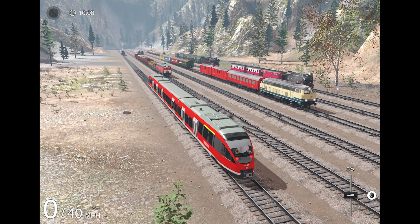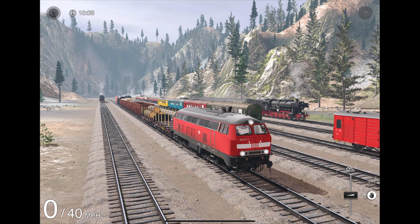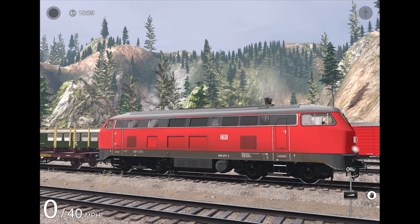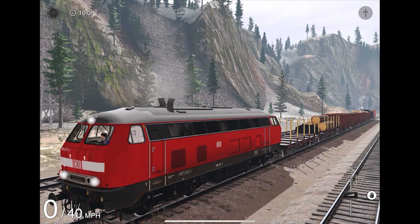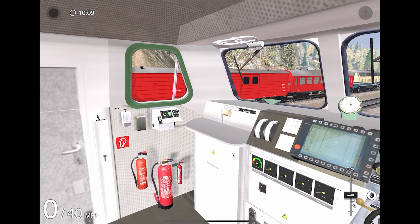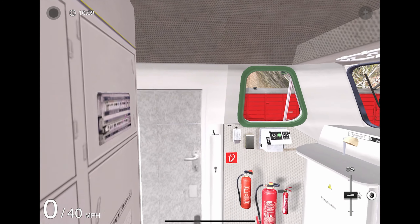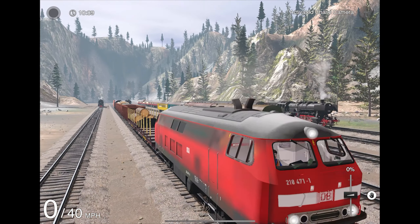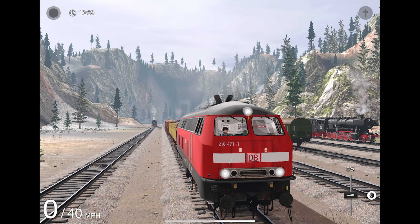Up next, we're going to take a look at some freight stuff. This here is the BR-218 Diesel Locomotive, which is available in all three of the PT Alpine Lake routes as well as the PT Eiffel route. The detail on this one is pretty good. The cab is a bit more on the dated side, but still looks all right. The BR-218 does have a better sounding horn than the 644.